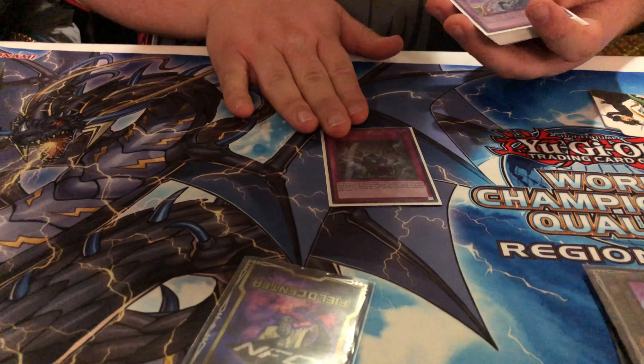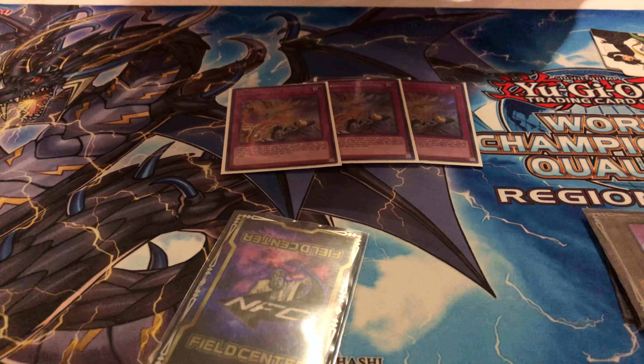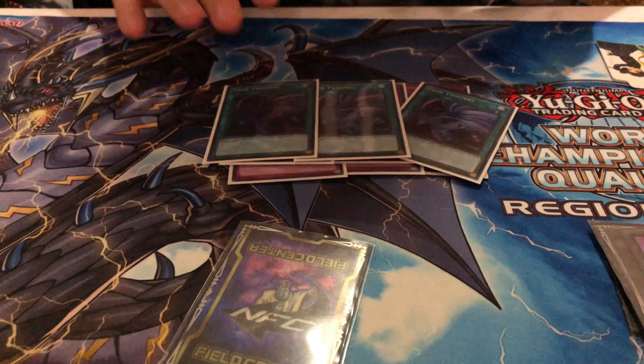For my side deck, I've got the third Evenly Matched. D-Barriers for the Orcust plays and the Thunder Dragon plays. Red Reboot to make sure that nobody else's Evenly Matched goes off. Three Twin Twisters — these went in almost every single game. Called by the Grave, especially when going first in game three. And three Herald of the Abyss for Orcust — I didn't see Orcust all day, which I'm not complaining about. I went X-0-2, so I'm basically undefeated. I ended up tying against Orcust and one against Sky Strikers — both opponents were very cool, and time is the worst killer in this game.